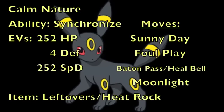For this first set, we're going to start by giving Umbreon a Calm Nature to increase its Special Defense and lower its Physical Attack, and for the ability we're going to go with Synchronize. As for the EVs, we're going to put 252 into HP to max that out, 4 into Defense, and 252 into Special Defense to max that out as well. For the item, we can either go with Leftovers to gain a little HP at the end of every turn, or a Heat Rock to work in combination with the first move on this set — Sunny Day.